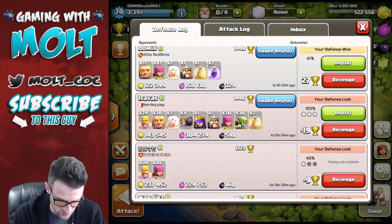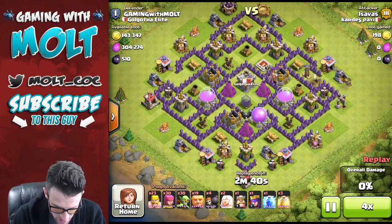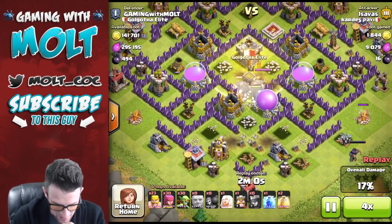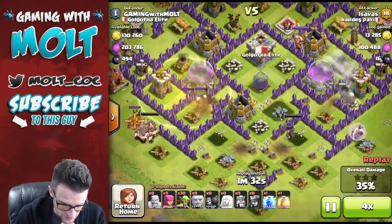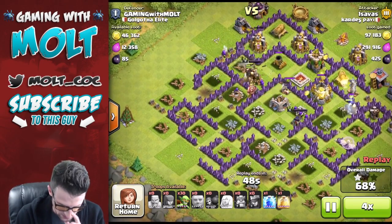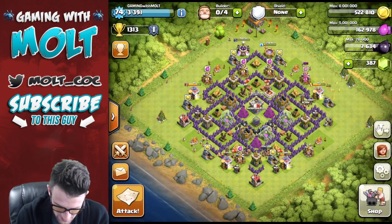It looks like the base has held up pretty well. Of course this giant-healer one is going to do well. Let's see how they actually did — he 100%'d it. Let's see where he dropped his giants. A lot of people are dropping them over there on the sides but he's dropping his off at the bottom. They broke into the core right there, yep, and they just skipped over those air defenses. A good amount of them actually just got taken out. You can see he drops a healing spell over there, drops off a whole bunch of archers — his archers are level 6. So of course they're going to wreck house. That was my base getting annihilated by a giant-healer. Maybe I need to switch some stuff up.